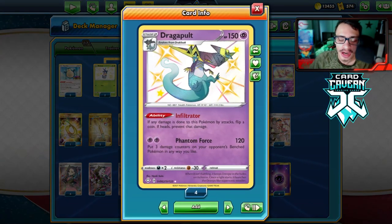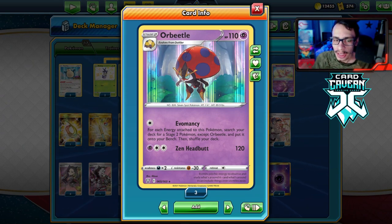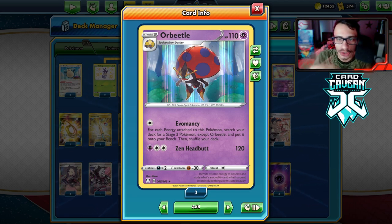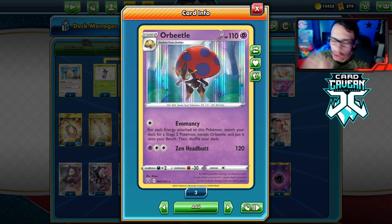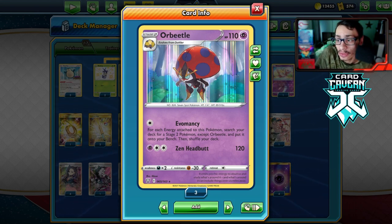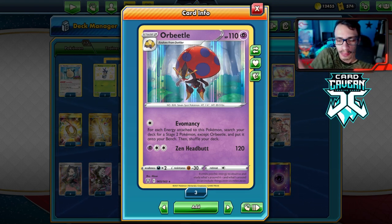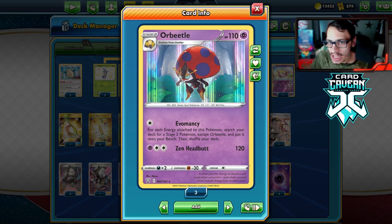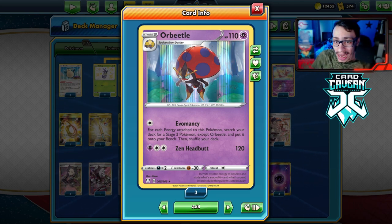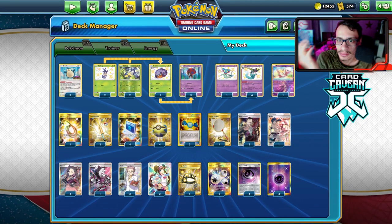Let's look at the list. The reason I'm going to Dragapult is because there is a problem with Orbeetle in Standard format — Boss's Orders. In a perfect world you go Evomancy, you put four Stage 2s in play with Psychic Energy and Triple Energy. Then your opponent goes Boss's Orders, knocks out one of the Stage 2s. For example if you put a Hydreigon in play, your opponent just bosses it and knocks it out. Boss's Orders kind of gatekeeps Evomancy a little bit.